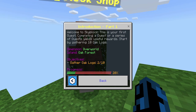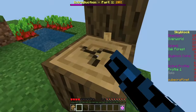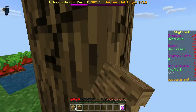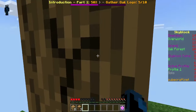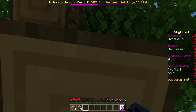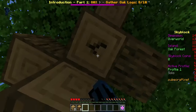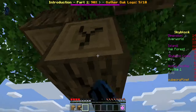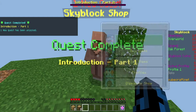Welcome to Skyblock — this is your first quest. Completing a series of quests yields useful rewards. Start by gathering 10 oak logs. I've already collected two, so let's go collect some more. 3 out of 10, 4 out of 10, 5 out of 10, 6 out of 10, 7 out of 10 — wait, where'd my logs go? Okay, my counting is amazing. One more log, just like that, and one quest has been unlocked.